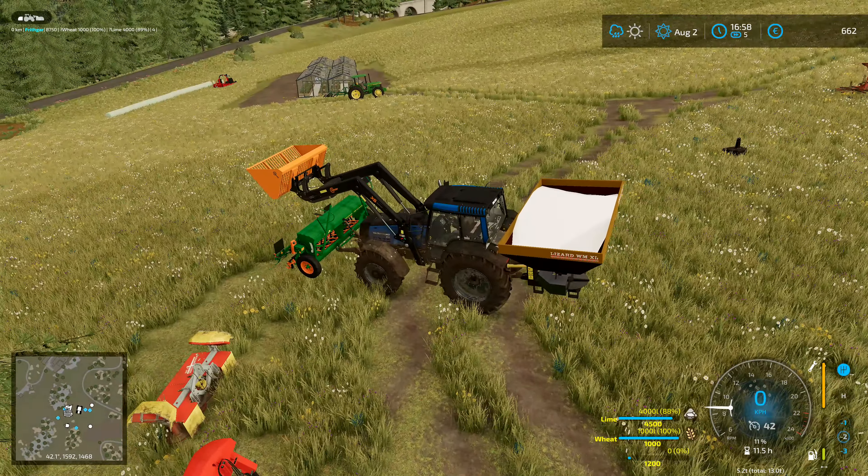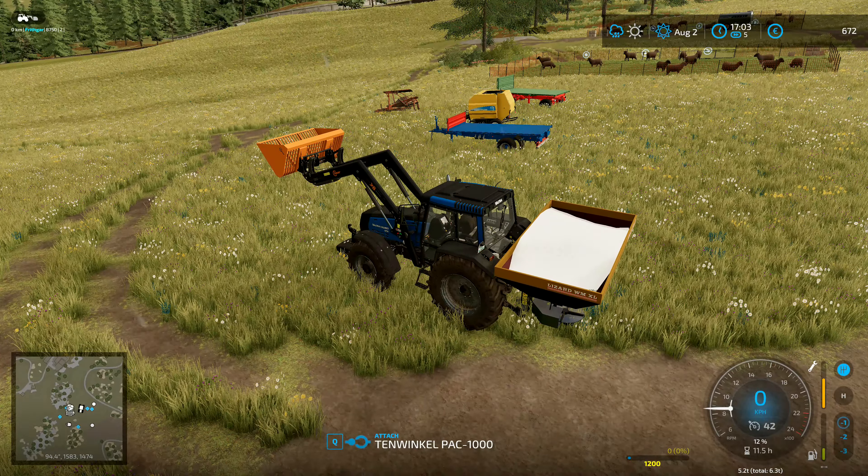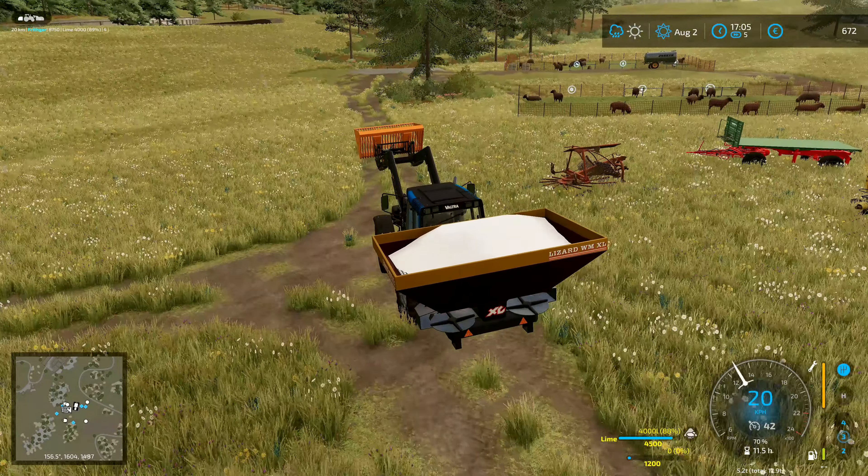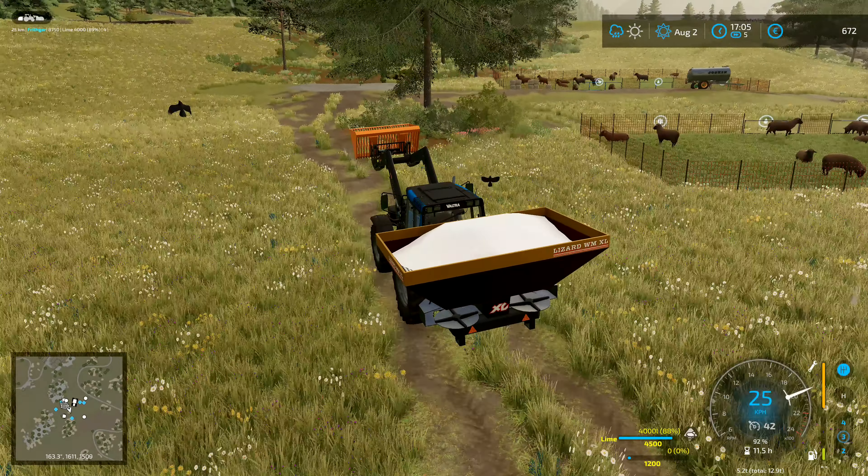Let's just drop that one off there a second. This thing is brilliant — we get our front weight on, hopefully that will help us out quite a bit. If I switch to the front weight and take it off a minute, it's a one-ton front weight. Let me line up a bit better with the fertiliser spreader. There — have that front weight on there. I'm going to floor it as fast as I possibly can. I'll put the front loader arm down a little bit.